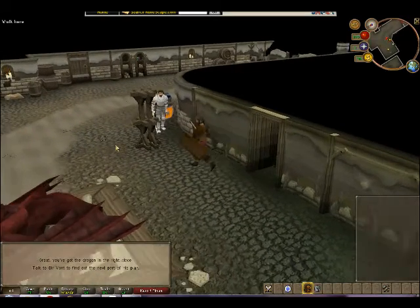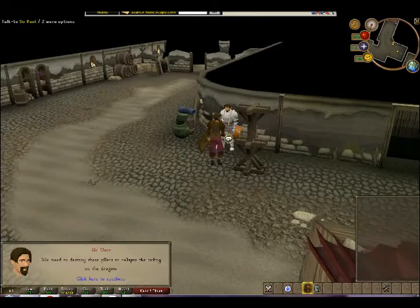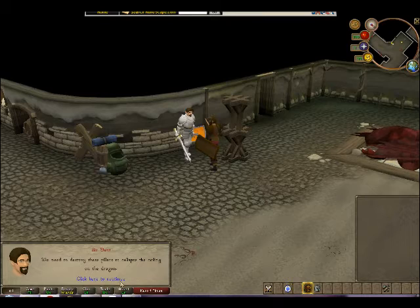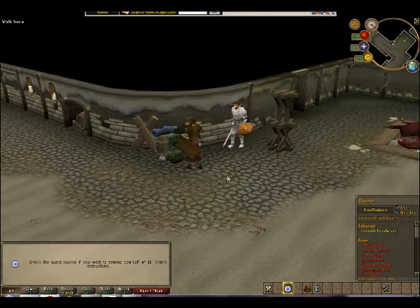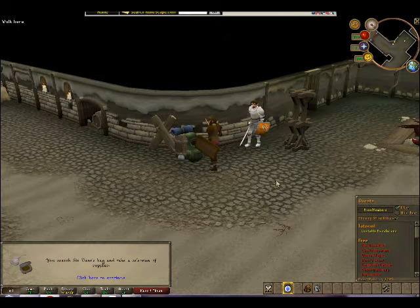Talk to Savant to find out the next part of his plan. What's your plan, genius? You need to destroy these pillars to collapse the ceiling on the dragon. Oh. It's a good plan. Continue. Could you get the rest of the supplies from my bag, please? Okay. Check the quest journal if you wish to remind yourself of Savant's instructions. Screw the quest journal. I have brown hair. Wait. That didn't make any sense. You search Savant's bag and take a selection of supplies.